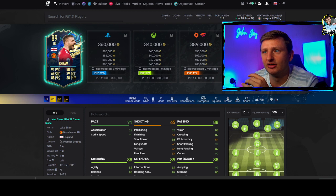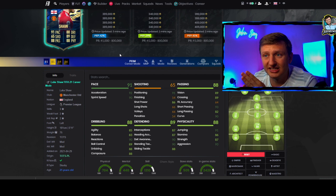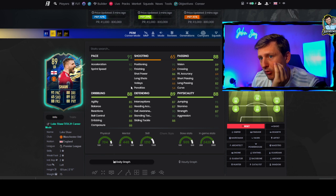Let's break this down for Luke Shaw. His price is coming in at about 360,000 to 380,000 coins. By Sunday, these cards will either drop or go up. If the cards are going up today, they will most likely stay pretty high, but if they drop — Luke Shaw has those really nice links.